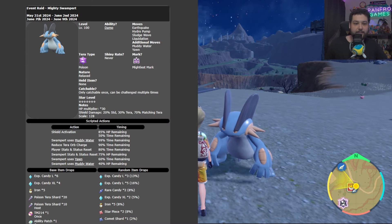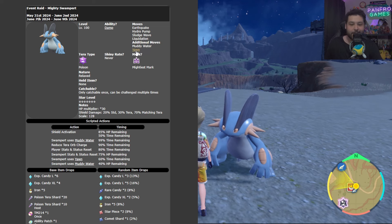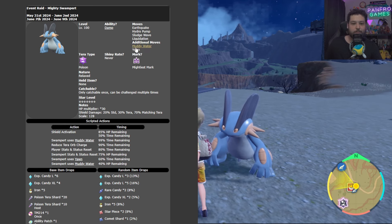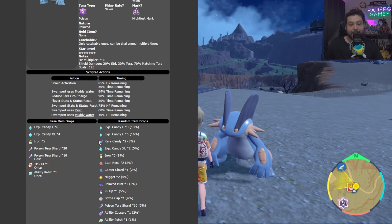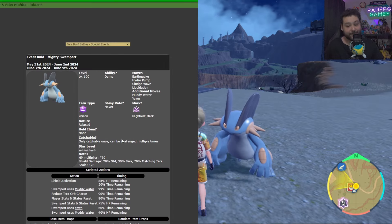A quick breakdown of the raid: Swampert is both a special attacker and a physical attacker. It's running Earthquake, Hydro Pump, Sludge Wave, Liquidation, and it also has Muddy Water and Yawn. The only real trolling moves are Muddy Water, which can lower your accuracy, and Yawn, which means you'll need to use a Heal Cheer to get out of it. Everything else is relatively standard. It's times 30 HP so it isn't that bulky, and it drops Irons and Urban Mystica — 15% chance — plus ability patches and other great stuff.